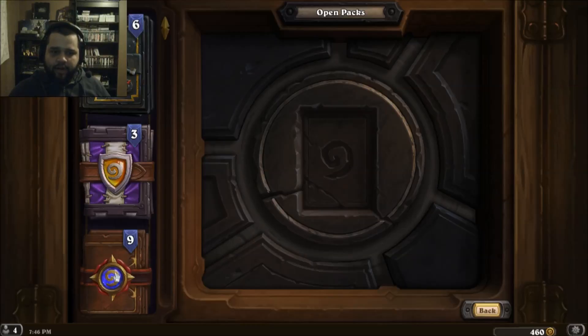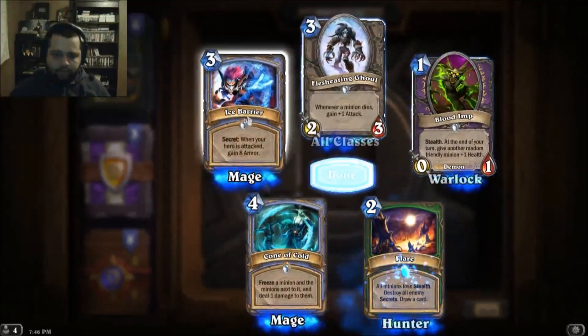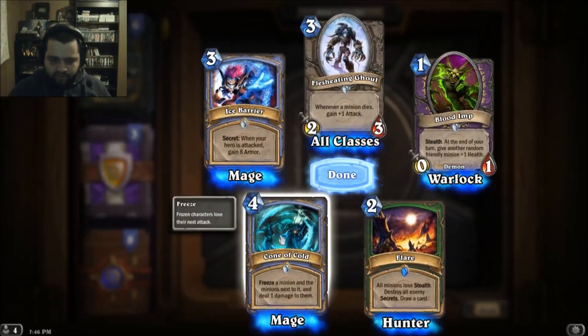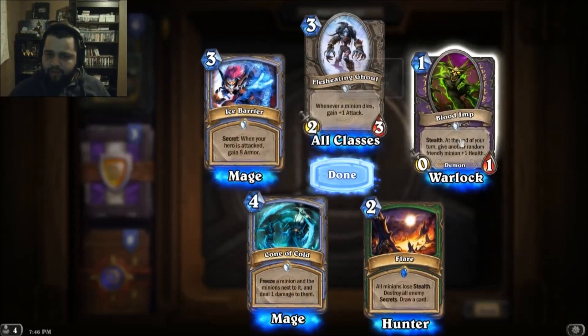A lot of classic cards that I have never seen. Nice barrier, cool. Freeze a minion and the minion next to it. A minion loses stealth — Flare. Blood Imp, I have like 20 of those.